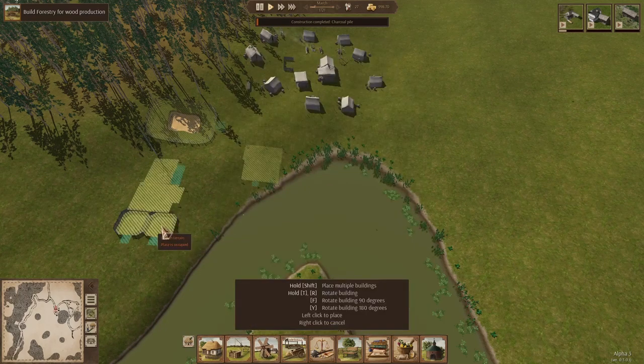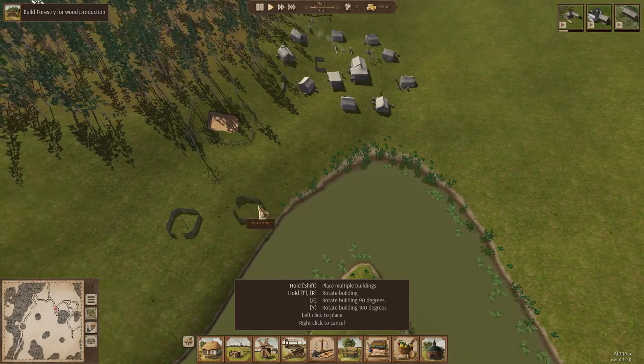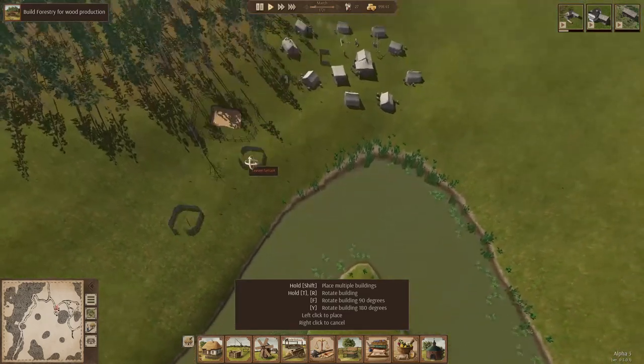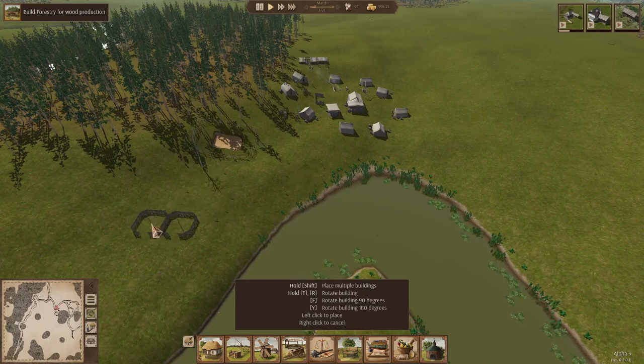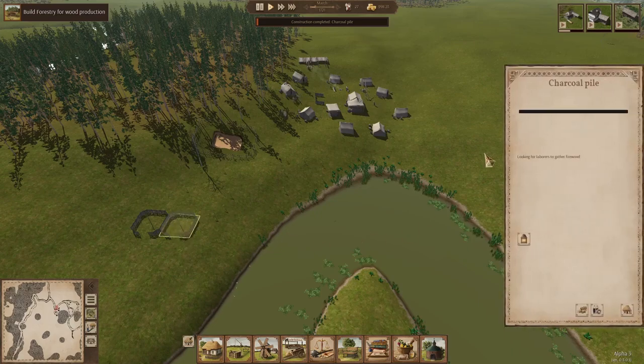This game's economy is based on workers that are assigned to a building specifically, and then you have what's called laborers — laborers can basically go do any job that is open. All this terrain is uneven. We have two charcoal piles that build instantly. It says it's looking for laborers to gather firewood. So what you're going to want to do is open up labor positions if they're not already open — go down to this tab that says hire options. It says hire up to 20, hire men, hire women.